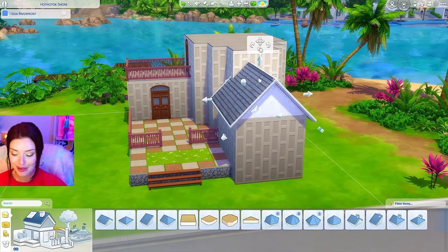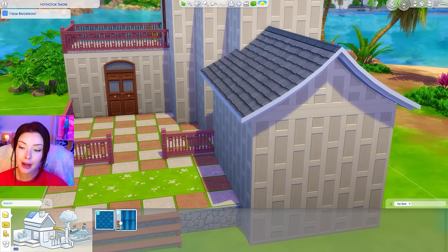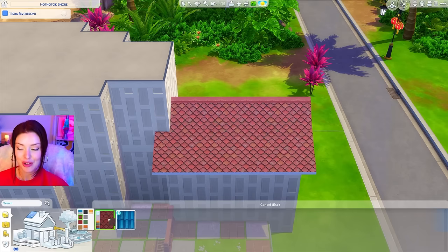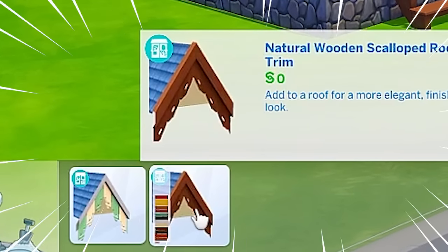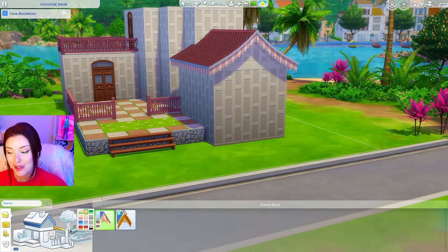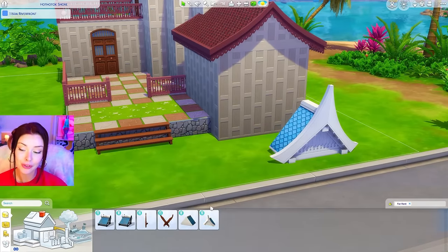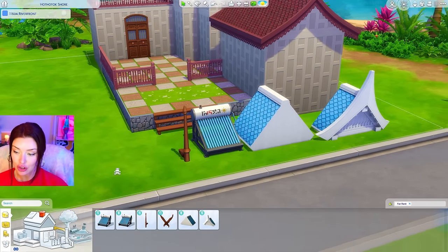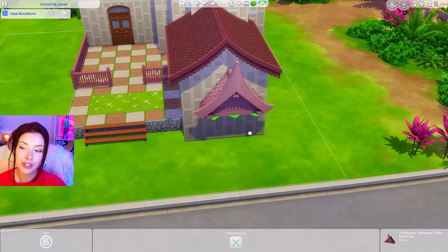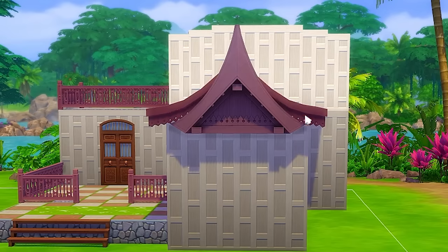I'm taking a gabled roof piece, using Shift+C on my keyboard to bring up a little more control on the adjusters, slanting it and bringing the roofing down a bit. We have two new roof paints — one with more slated tiles and one with more vertical tiles. I'm liking this maroon kind of swatch. The roof trim is something I was so excited to get — I really hope this becomes a thing in packs going forward because it brings so much more detail to a build in a very easy way. We also got more roofing details like roof pieces, water heaters, and roofing accents.